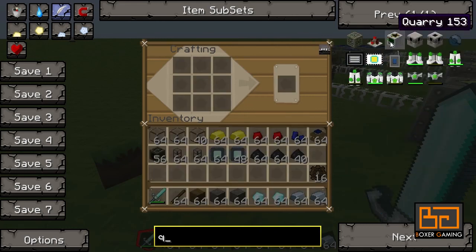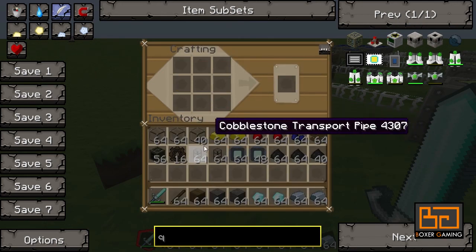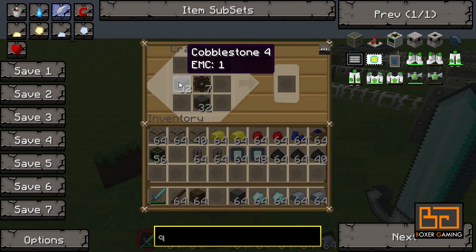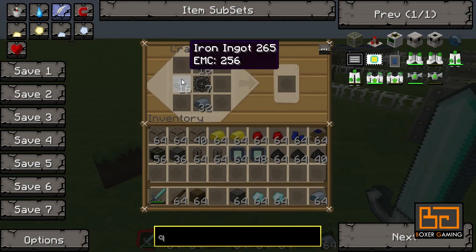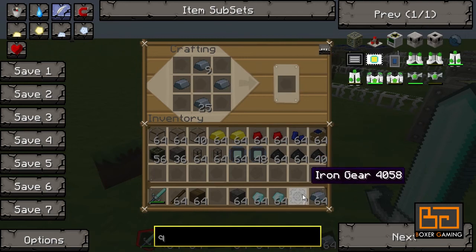Looking at the quarry recipe again, we need one, two, three, four, five, six, seven — so we need seven stone gears. Let's do it properly straight away: make seven, then let's make those into stone gears, and then let's make those into iron gears. These are all the same recipes just around the gear. So now we have seven iron gears.